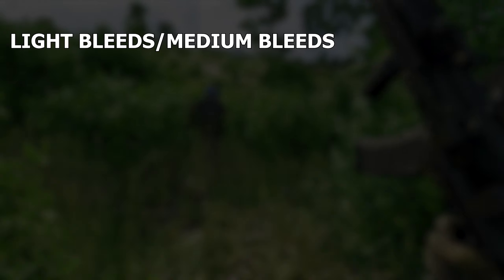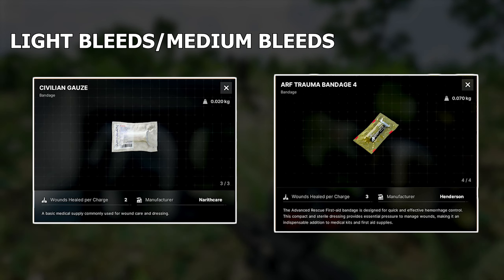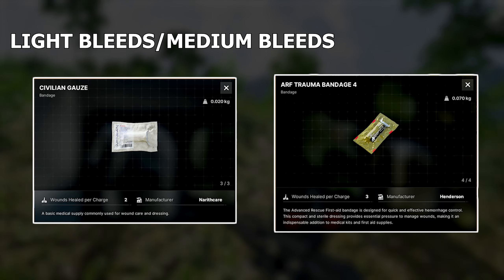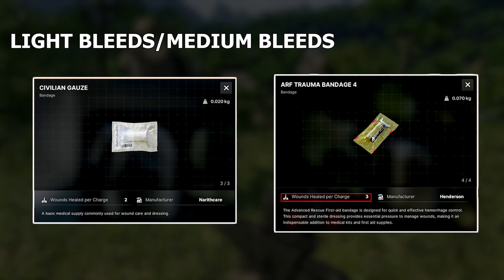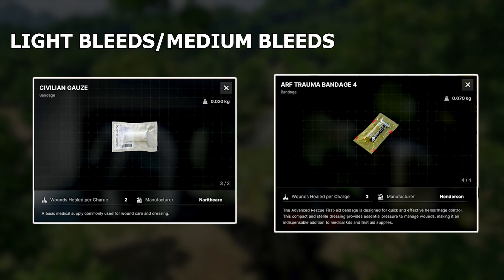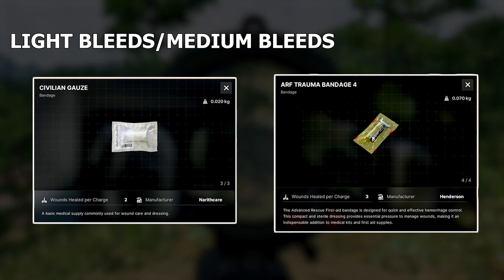Now we're going to talk about the different health items and what they do. For light bleeds, you have gauze and bandages. Gauze and bandages have a different number of uses, but also gauze heals two wounds per use and bandages heal three wounds per use. You have to pay attention to how many wounds you actually have — if you have three wounds and use a gauze, it'll only heal two of those, but a bandage would heal all three.